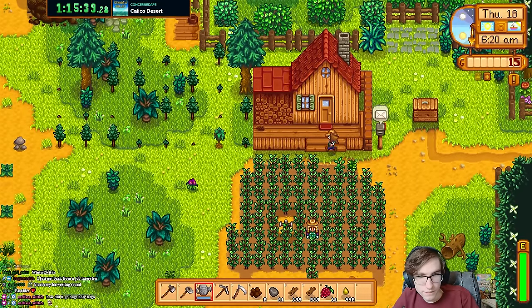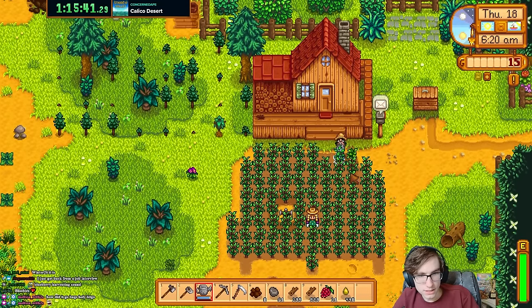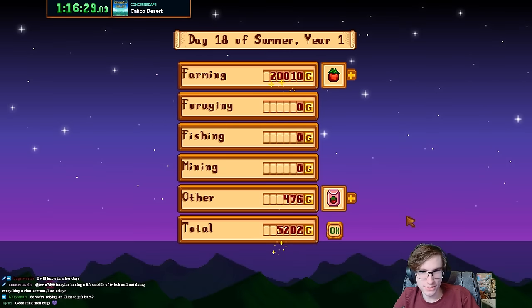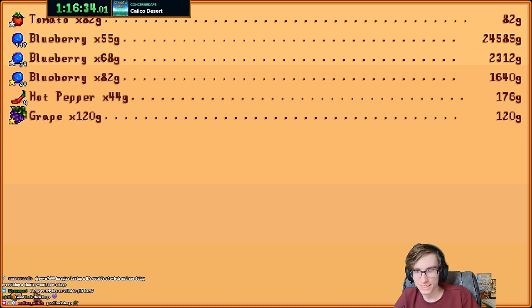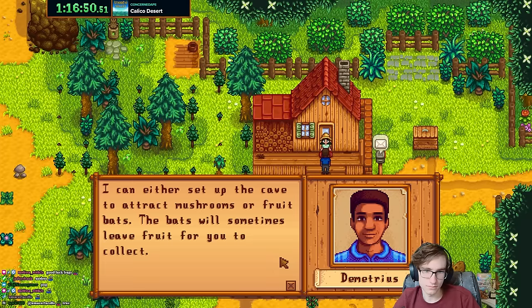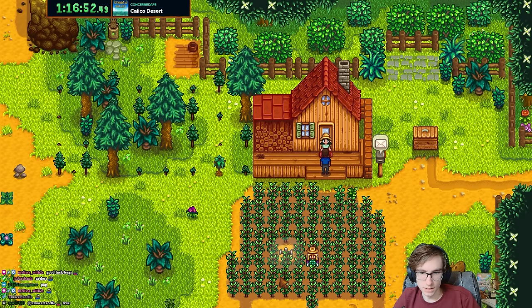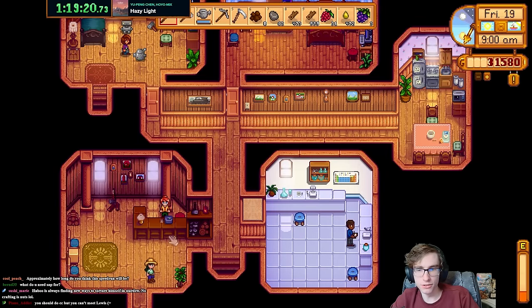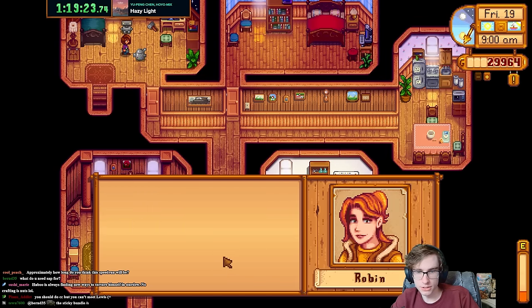Don't sleep yet, I still need to water. Farming level six — quality sprinklers! I had a lot of extra money. I could have sold earlier. 30k, not bad. What do I need sap for? I'm getting it because I'm not allowed to buy raw resources, which means I have to cut down a bunch of trees.